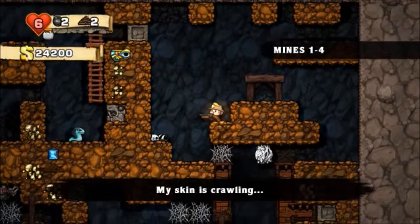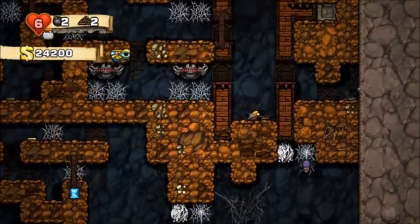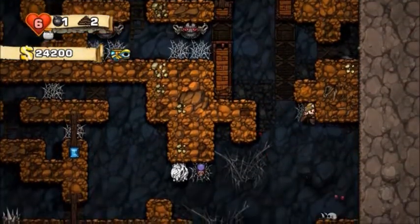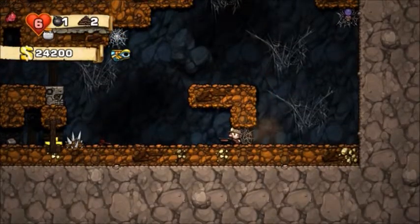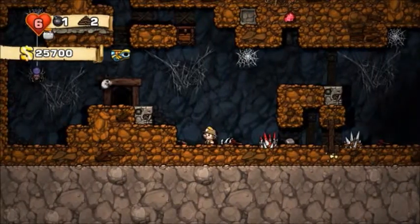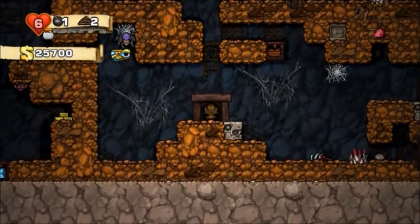My skin is crawling, which means spiders everywhere. I think my safest bet is just blasting through the floor here. I'm just going to do this for safety. I haven't found the damsel in this level, but I think I can live with that.